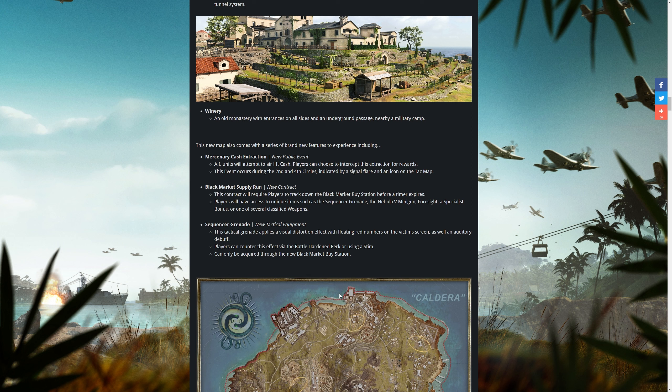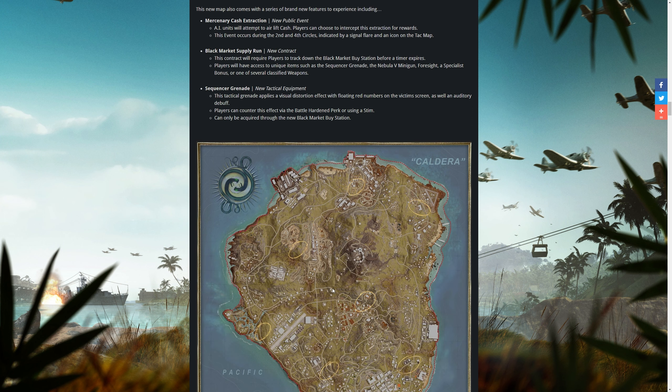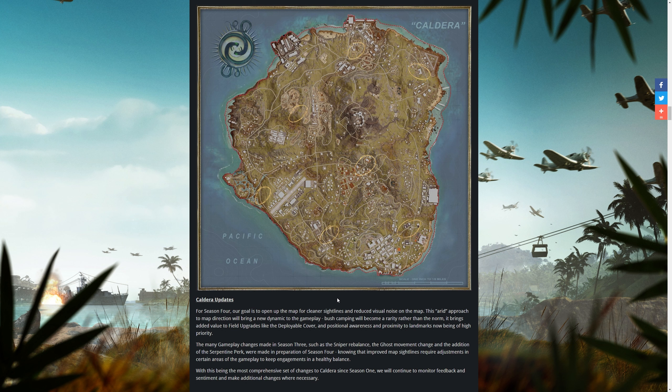There are some brand new features for Fortune's Keep. First, Mercenary Cash Extraction — a new public event where AI units will attempt to airlift cash out of the map, and players can choose to intercept them for cash. There's also a new contract, Black Market Supply Run, requiring players to track down the black market buy station before a timer expires. It gives access to sequencer grenades, Nebula 5 minigun, Foresight, specialist bonus, or classified weapons. The new sequencer grenade applies a visual distortion effect with floating red numbers on a victim's screen, plus an auditory debuff.